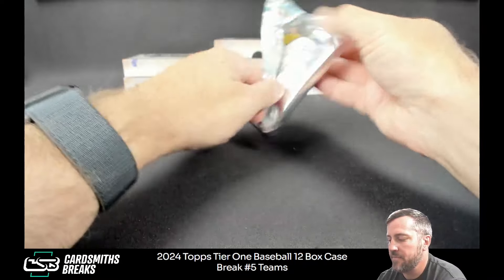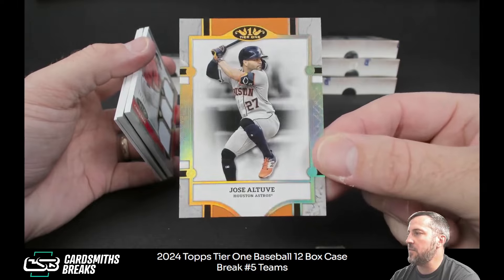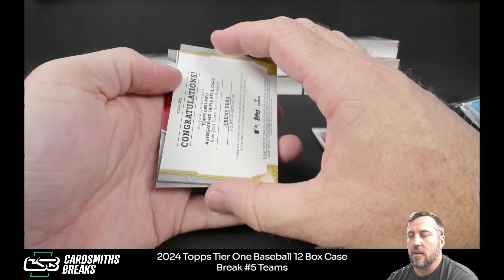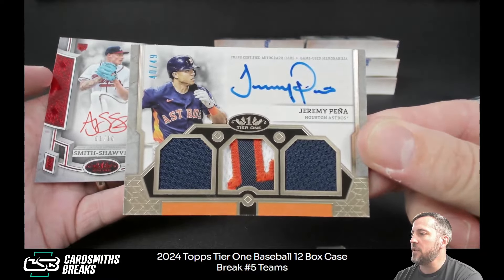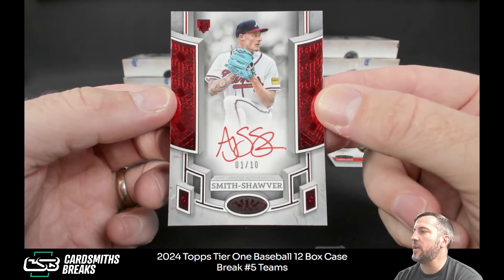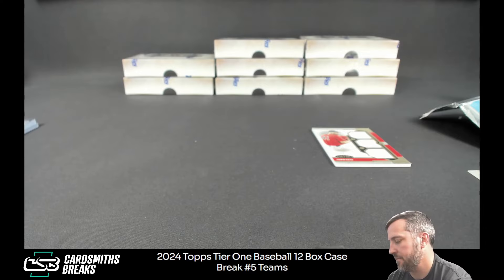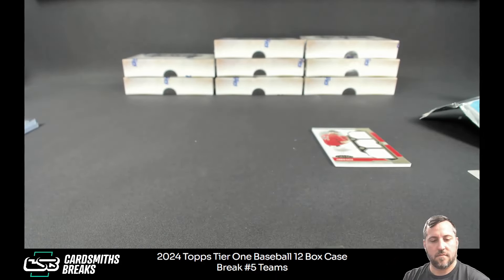Can we have another bat knob? Jose Altuve. Looks like it should be numbered but I guess it's just a Tier Two base. Chris Sale to 49 — T. Krim, give him a nice patch. 40 of 49, a triple relic with a patch, Jeremy Pena — that's sweet. AJ Smith-Shauver, one of ten, red ink red rookie autograph too — there we go! I could hear a Stone Cold style 'hell yeah' all the way from Texas when I pulled that card.